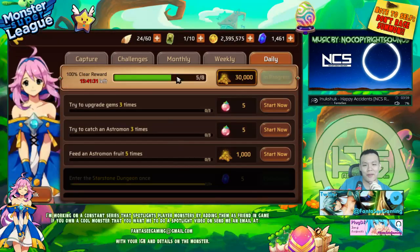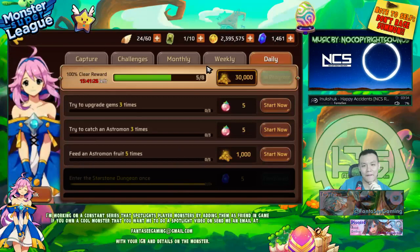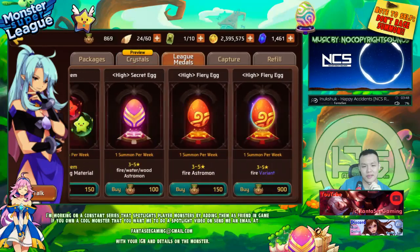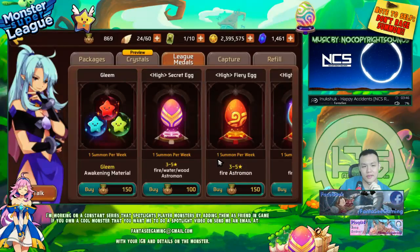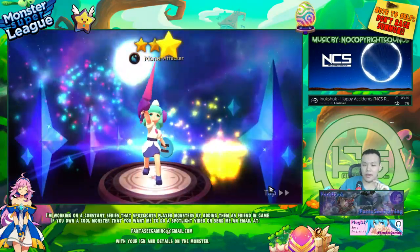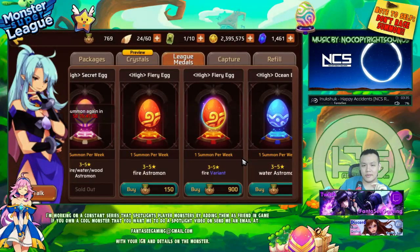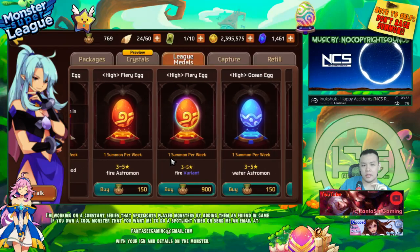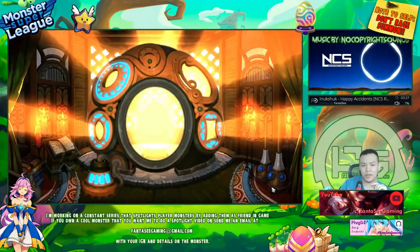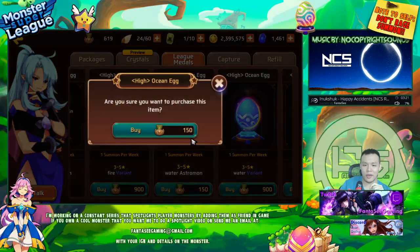I have a few more arena eggs I can pop — let's see if I can get another lightning. I rarely get lightnings from these; I think I've only gotten lightning once from arena eggs. I accidentally almost clicked the variant — that would have sucked. But I guess it doesn't matter because every three weeks or so I can do one variant egg.